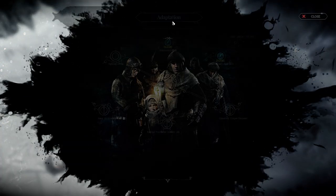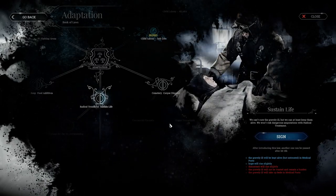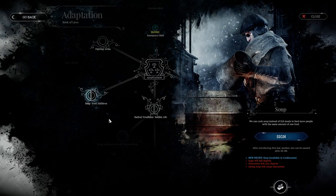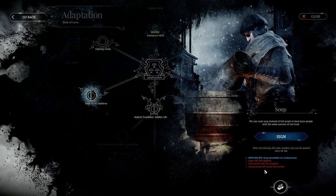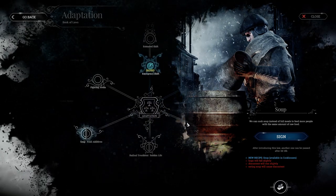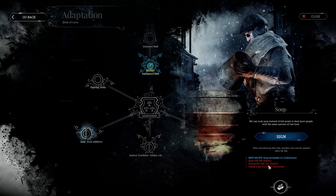Let's see if we can sign another law to keep things more efficient. How about food? We can cook soup instead of whole meals to feed more people with the same amount of raw food. Hope will fall slightly and discontent will rise slightly — eating soup causes discontent. But we're in the Arctic, so more food is good in my opinion, even with those disadvantages.